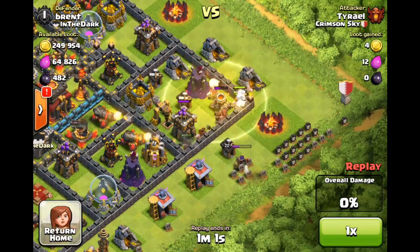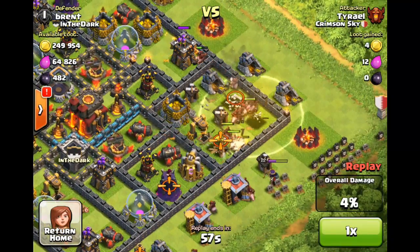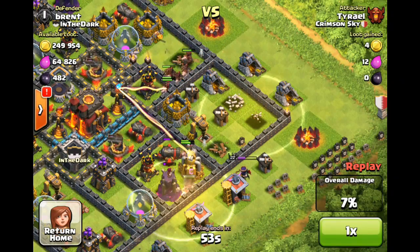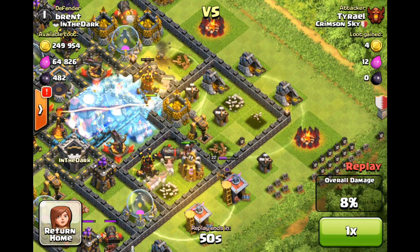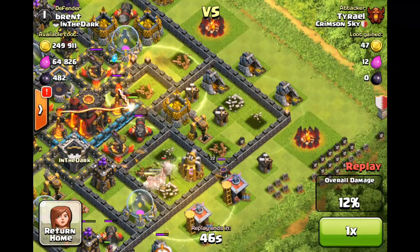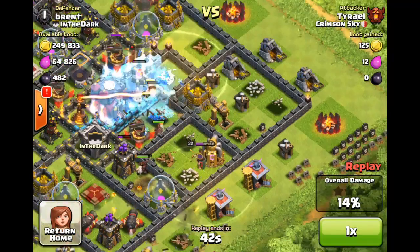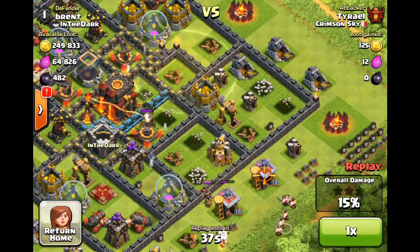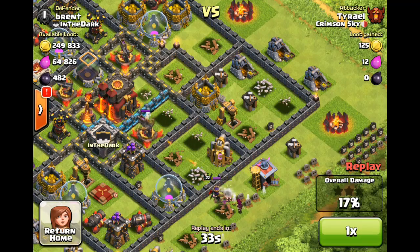I deployed my Hog Riders from the bottom and right side, this whole corner area. I think I had 32 Hog Riders. I ran out of troops to take out the Archer Queen. Also, another failure on my part is I didn't have my Archer Queen — this was my second attack of the day, and on my first attack I accidentally killed off my Archer Queen, so she was still sleeping. That probably cost me some percentage.